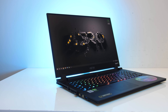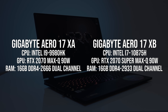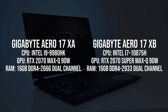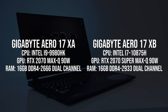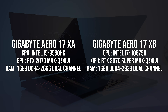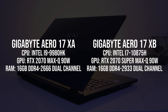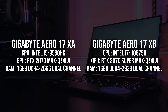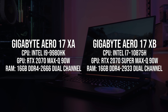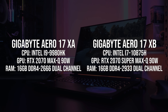The laptops I'm testing with are the Aero 17 from Gigabyte. The last-gen one has the Intel i9-9980HK CPU and Nvidia RTX 2070 Max-Q graphics, while the newer one has the Intel i7-10875H and new Nvidia RTX 2070 Super Max-Q graphics. There's a CPU difference, but it's quite subtle given they have the same core count, same cache, and boost similarly in this chassis. The 10th gen platform also offers higher memory speeds which may affect some results, but this is a legitimate difference that exists when comparing last gen with current gen, as Super graphics will only be paired with 10th gen processors.